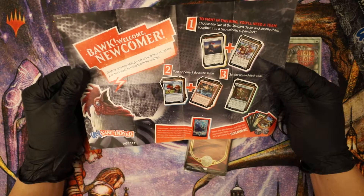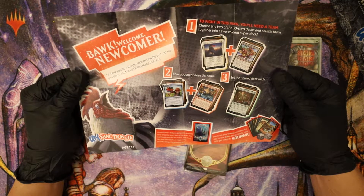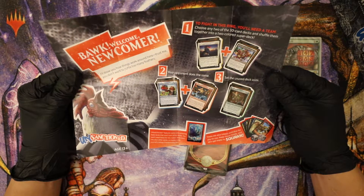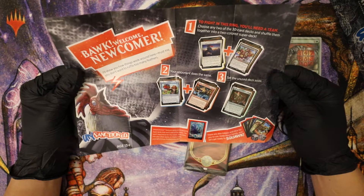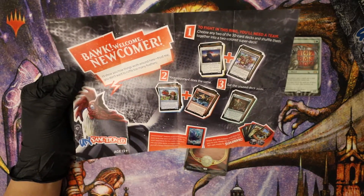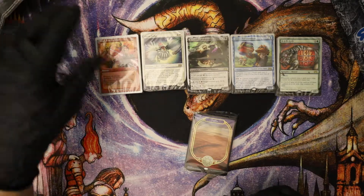Buck, welcome newcomer, I'll show you how things work around here. Trust me, you don't want to ruffle too many feathers. So basically you pick two of the 30-card decks, shuffle them together into a two-colored super deck. Your opponent does the same. Set the unused deck aside and you play. Very cool, going to have to try this out.